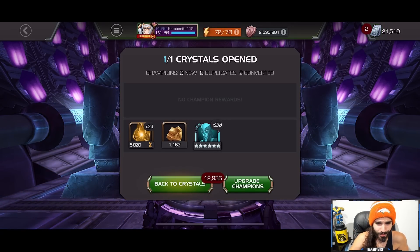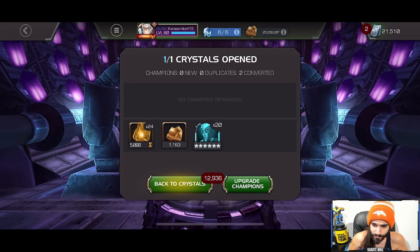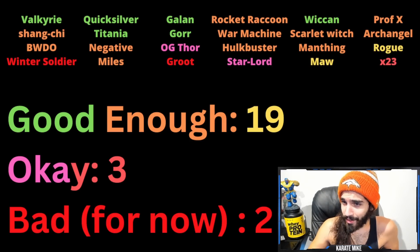Yuck. Just gross, just disgusting, just absolutely disgusting. And that's why I'm saving them for next week — because literally just however many seven-star shards it would be — 250, 275, 300, whatever it's going to be — that's all that pull was right there.